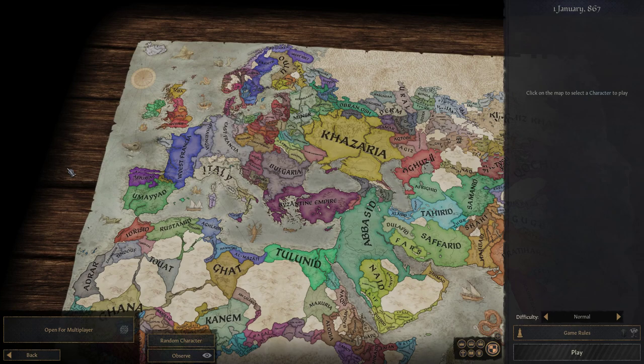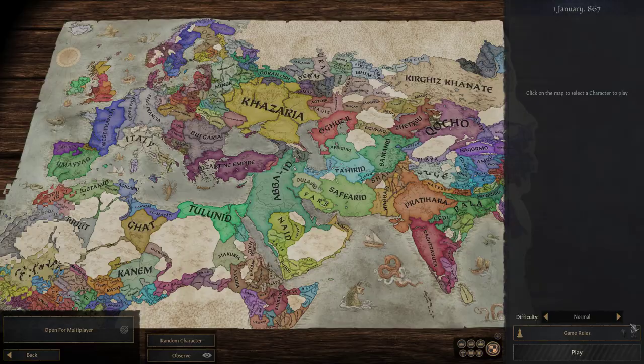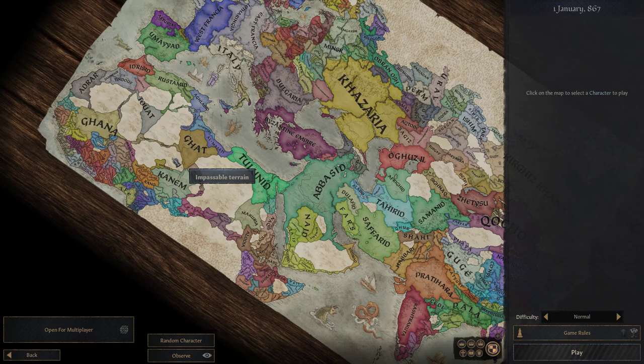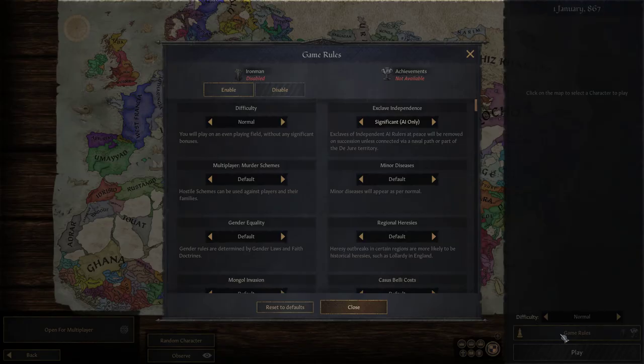Before we jump in, I do want to quickly mention that I love this paper map graphic style - all these little signs that you have in the oceans, this is very cool. In general, one of the things I love is that you can just turn the map all the way around. This is something I've been wanting in EU4 and other games as well, so it's cool to see it here in CK3.